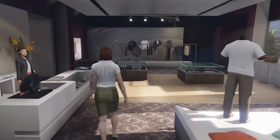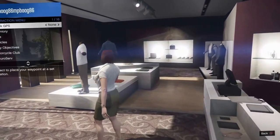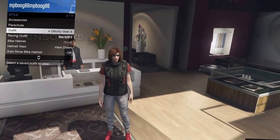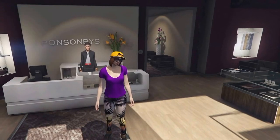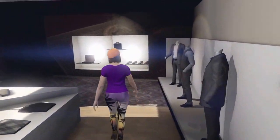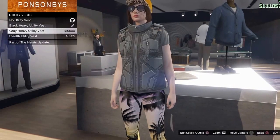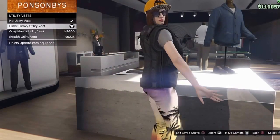Hope you enjoyed that one. Let's get into the next one. The next one I've got for you is a glitched out vest. I'm going to show you real quick what it looks like — this is the one where you wear the body armor vest and a t-shirt glitches right through it. To get this one, make your way back to the t-shirt section and put on that body armor. Go down to utility vest and click on it — either the gray one or the black one.